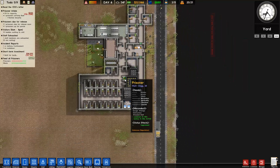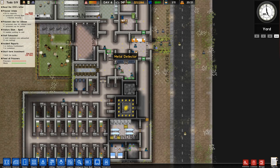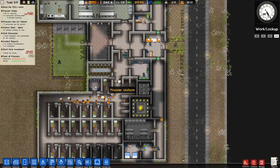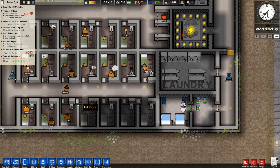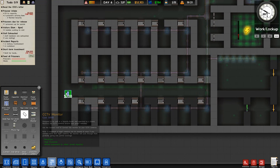Whoa, there's a screwdriver! I'm glad the metal detectors are here — they keep contraband on the down low. Never hurts to have too many since we have some here and there so they walk through twice. That is the saddest common room I've ever seen, but they have no right to complain. They did the crime, they're gonna do the time.